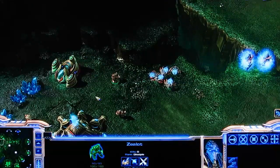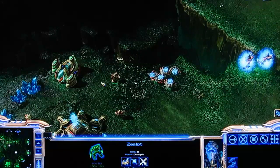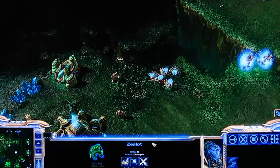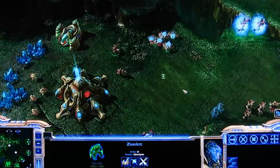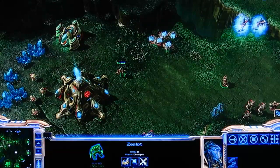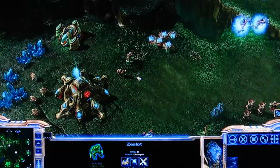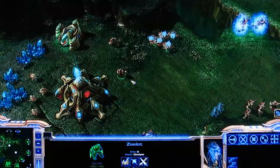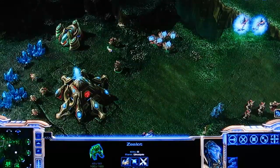Next up are the Protoss units that come out of the gateway, starting with the Zealot. The Zealot is the Protoss's basic bread and butter unit. It's a light biological ground unit. It can only attack ground units and it does normal damage. Something special about the Zealot is that whenever it's chasing an enemy or running towards a stationary enemy, it has a special ability that allows it to close the distance really quickly. It's an auto-cast ability, so you don't have to tell them to do it. That's useful for chasing enemies and getting close to siege tanks and things like that.